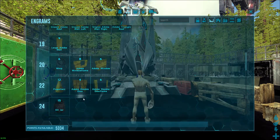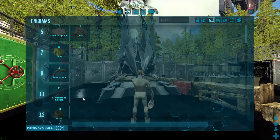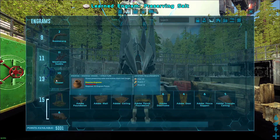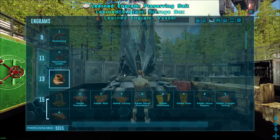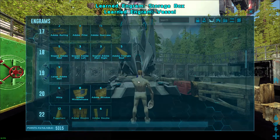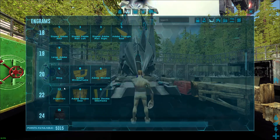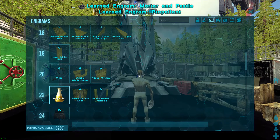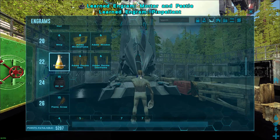Scorched Earth actually has quite a few that you want to get. You want to get the preserving salt, and you want to get the vessel — because the vessel allows the preserving salt to be stored. The preserving salt increases the spoil timer on a lot of stuff.